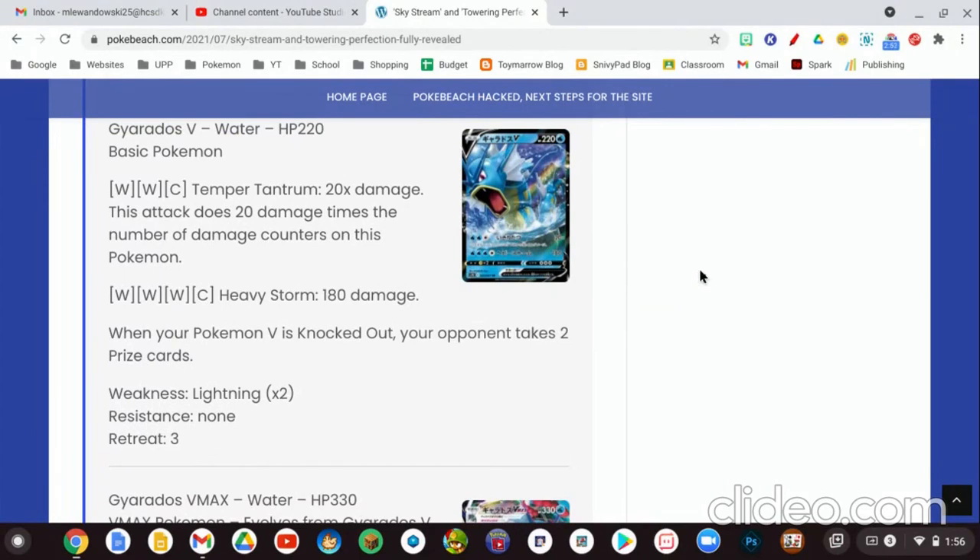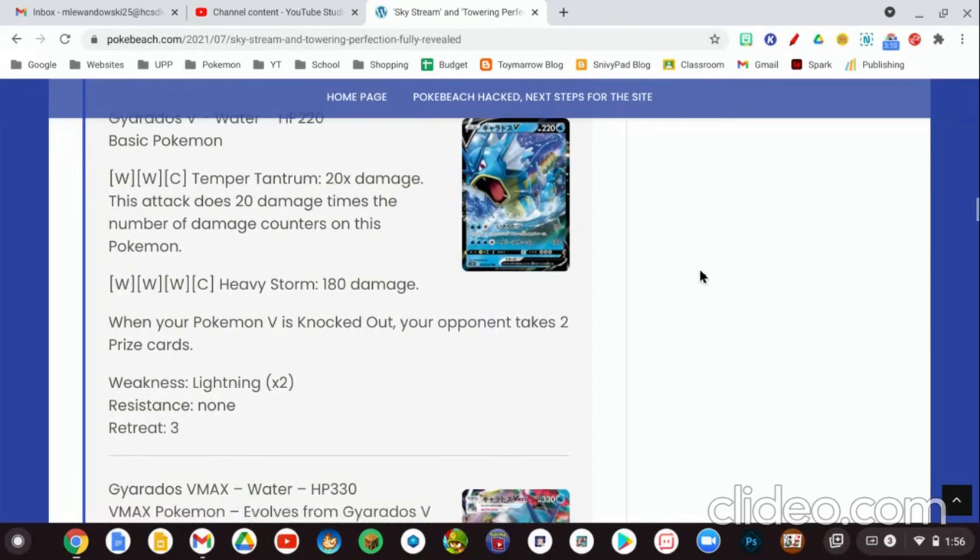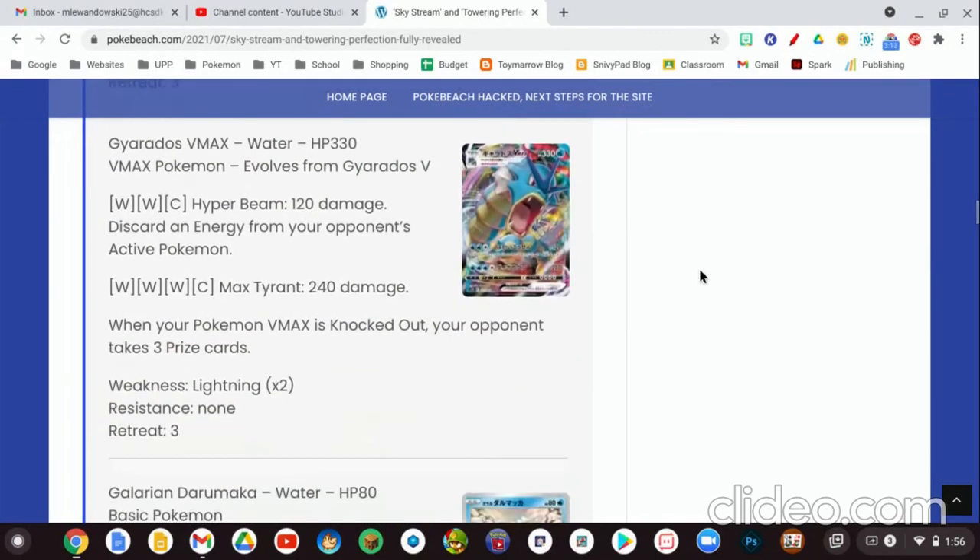Our Water-type Pokemon V is Gyarados V — Water Type, 220 HP, basic Pokemon. For 2 Water Energies and 1 Colorless Energy, Tempered Tantrum does 20 times the number of damage counters on this Pokemon. The second attack, Heavy Storm, is for 3 Water Energies and 1 Colorless Energy for 180 damage. It's nothing special — just your regular V card — but it can be stepped up with the VMAX card.